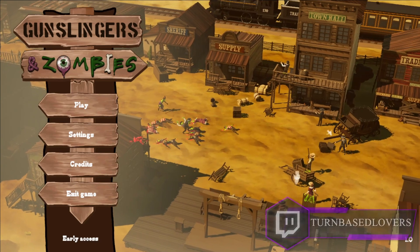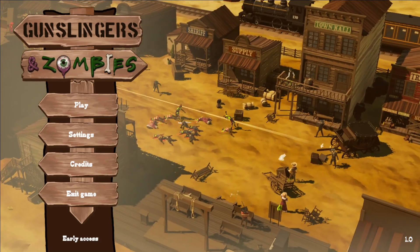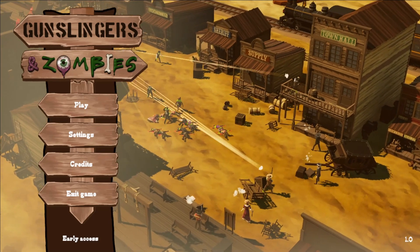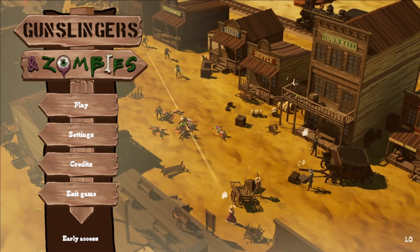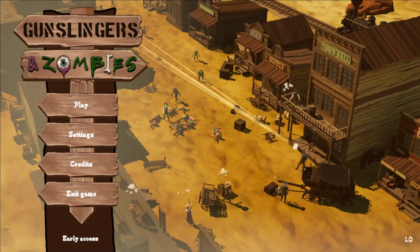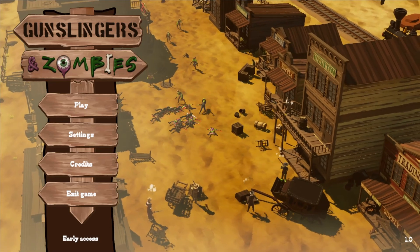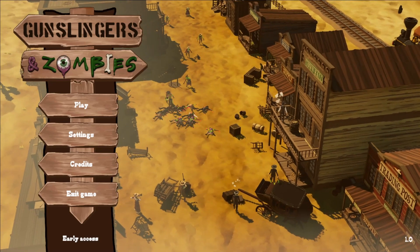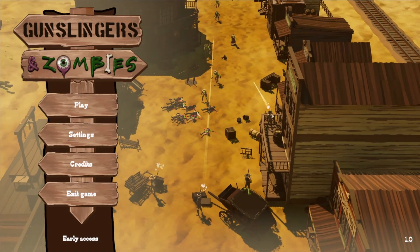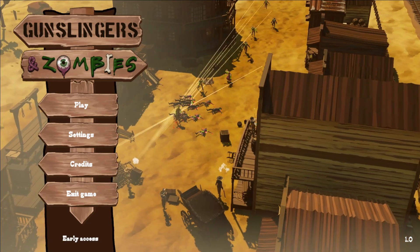Hi guys, I'm Marcello, welcome to a new first look video. Today I show you Gunslingers and Zombies by Live Motion Games. This is a team-based strategy game, an adventure game. We must survive, scavenge and explore the world. We must use the different talents of the team members and develop tactics against zombies. I'll show you a little bit of gameplay just to give you an insight of the game. There is also a giveaway — check the description below for all the details.